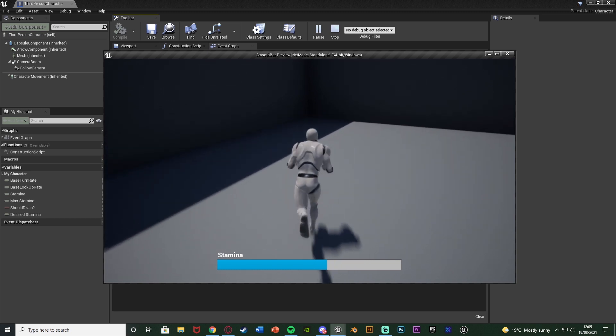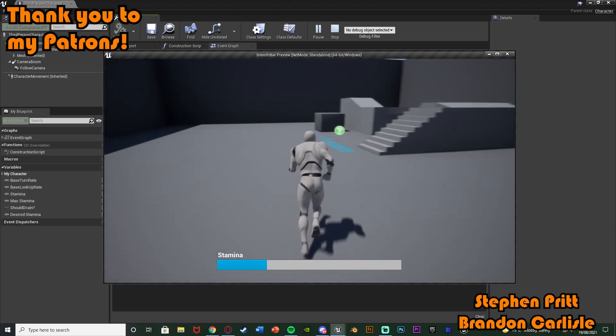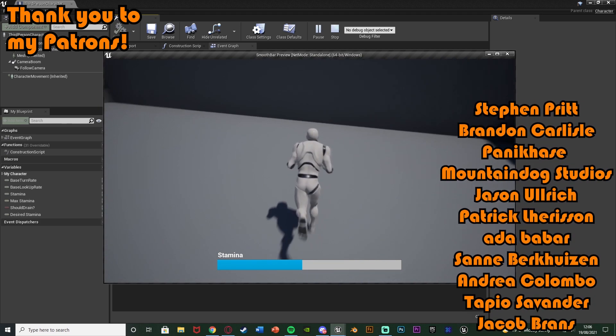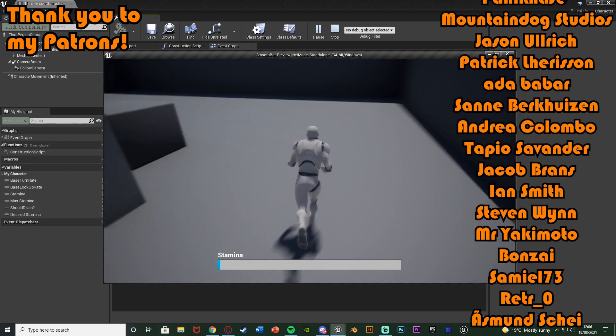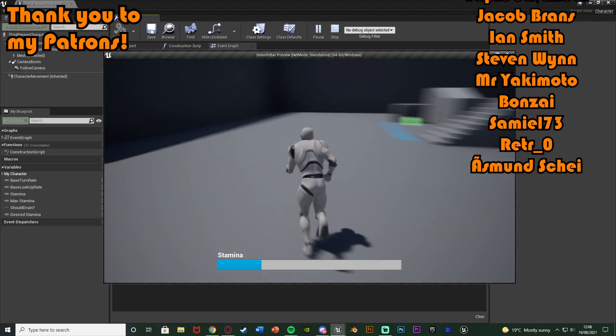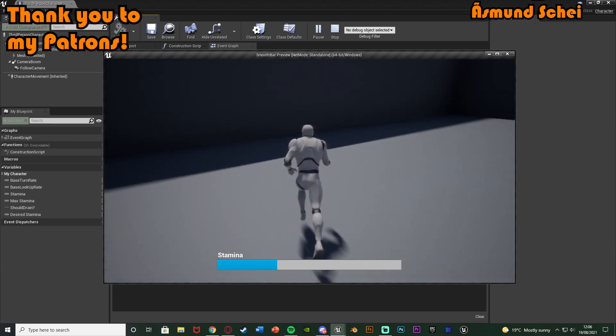So that's it for this video. We've set it up so the progress bar decreases and increases nice and smoothly with a variable — in this example stamina and sprinting — but you can do this with absolutely whatever value you want. Thanks so much for watching, I hope you enjoyed and found it helpful. If you did, make sure to like and subscribe. I'll see you in the next one.